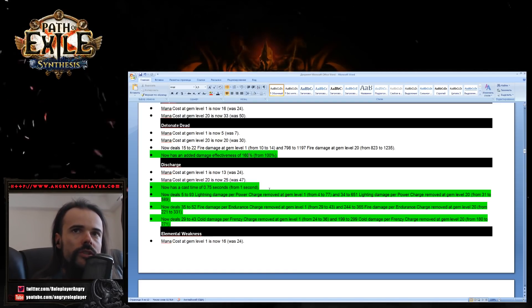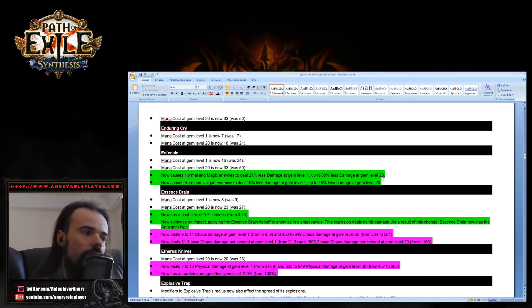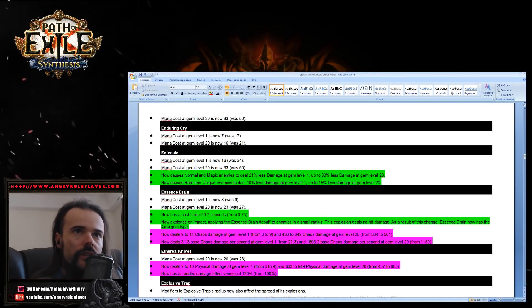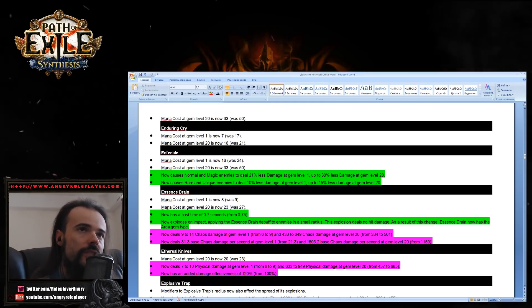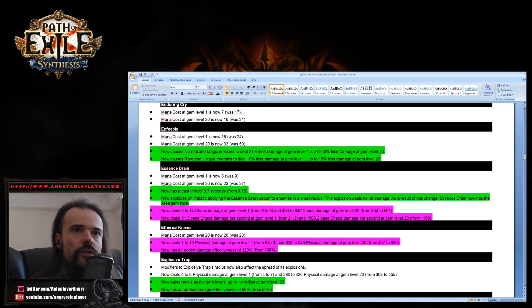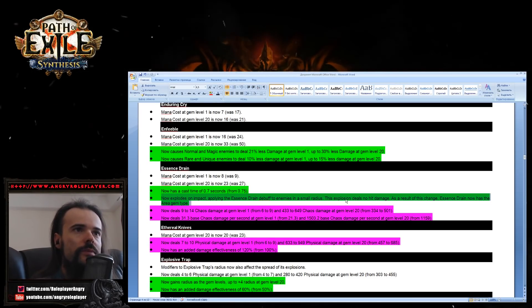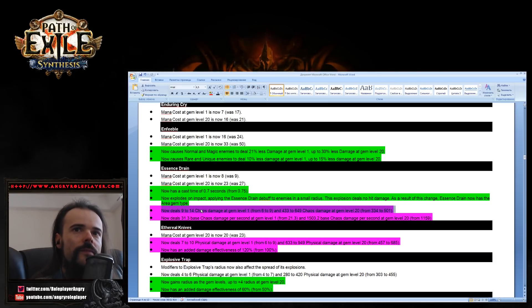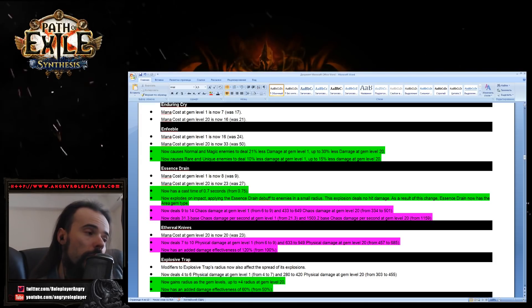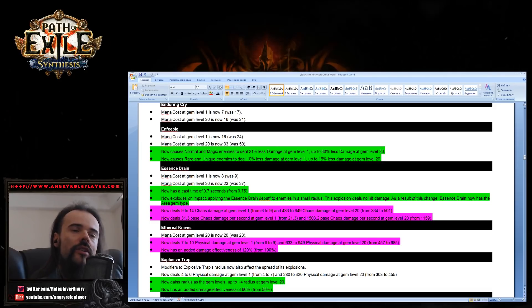Feeble now affects bosses with higher effectiveness — rare and unique enemies deal 10 to 15 less damage, which is much better than before. Essence Drain has been buffed and reworked — the explosion now applies the Essence Drain debuff to enemies in a small radius, and the explosion deals chaos damage. Essence Drain now has an area damage type. Looking at the numbers, it's about 30 percent more damage. I'm super hyped!